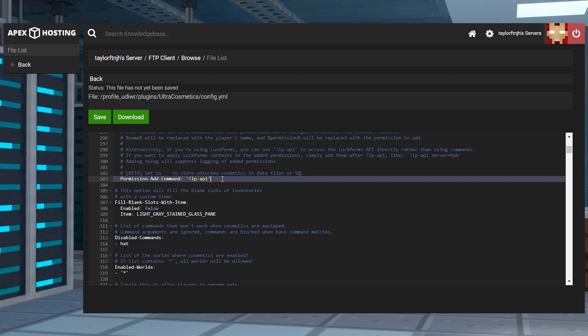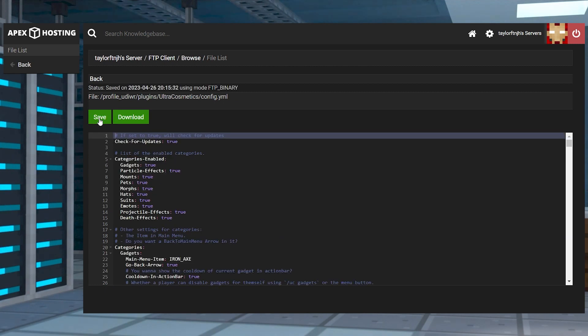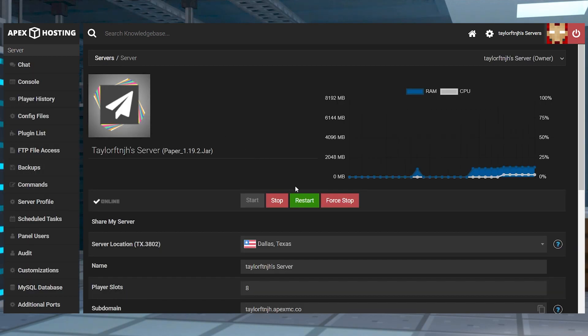If you're using another permissions plugin like PermissionsX, for example, then you're just going to use the necessary permission command with its placeholders. After that, press the Save button and then return to the server panel and restart the server again.